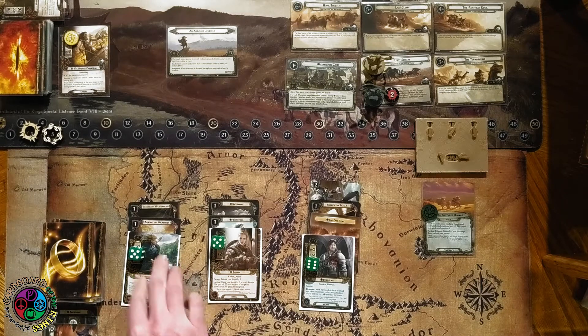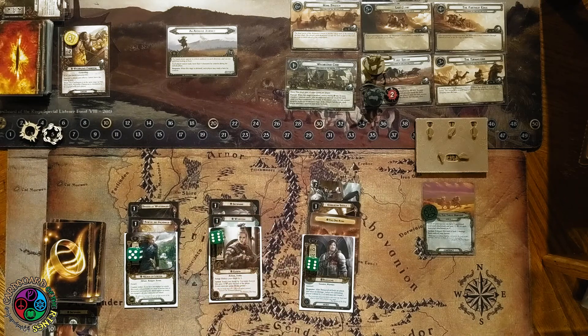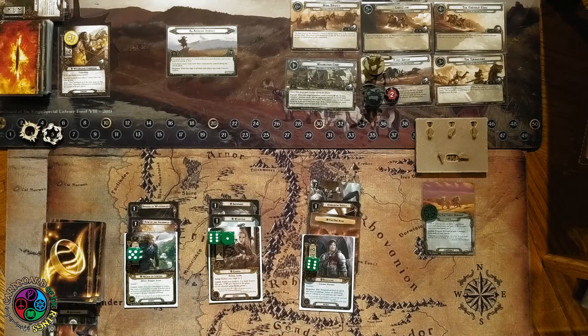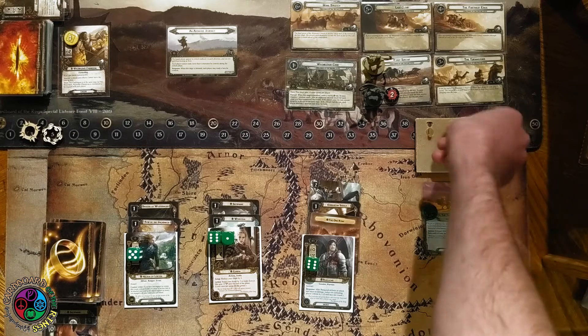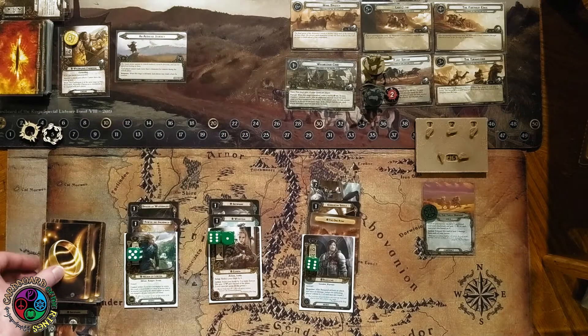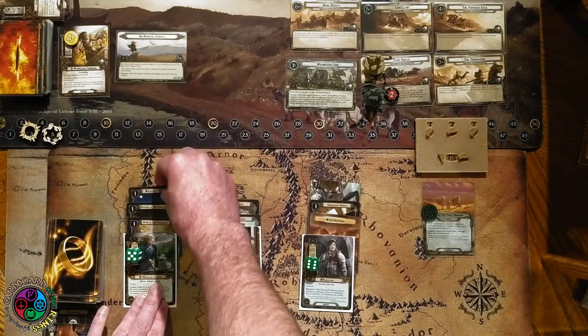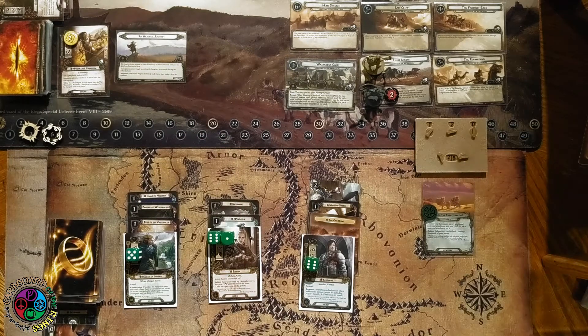Eowyn is now questing for seven, Haldir for four, and Baragon could even quest for two if he wanted. Next round, everybody can still hold one more restricted attachment, which would boost willpower and give Haldir more attack. Drawing: Light of Valinor! We're going to put that in play right now — Haldir will not exhaust to quest. So I can use two of his stats in a round — that's amazing.